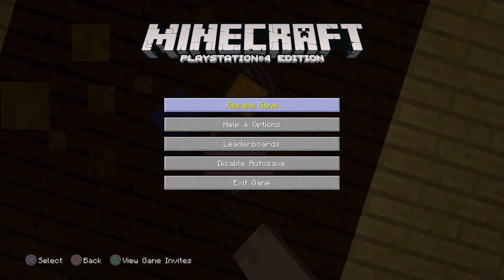The glitch is very simple, so I suggest you guys do it while it's still here. Make sure your world's offline, cause if it's online, then when you press the button it doesn't save. So make sure your world's offline. And then you just close the application by holding down the middle PlayStation button and then close the application, like that.